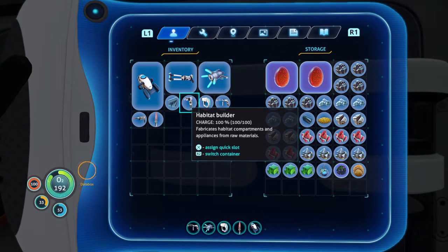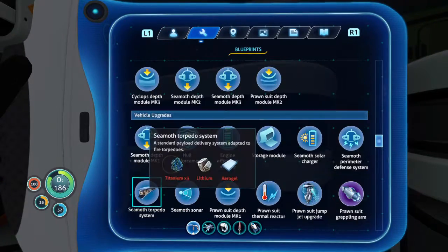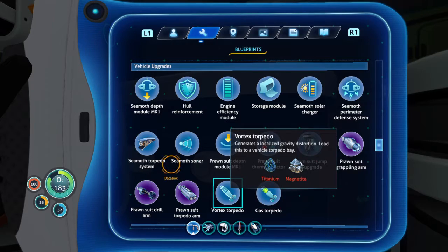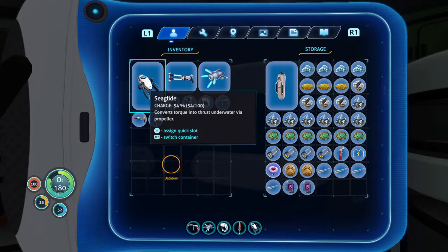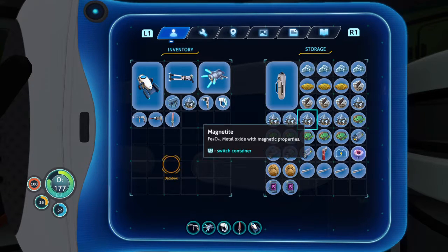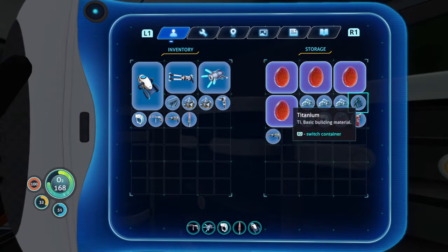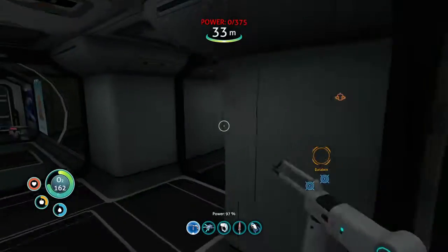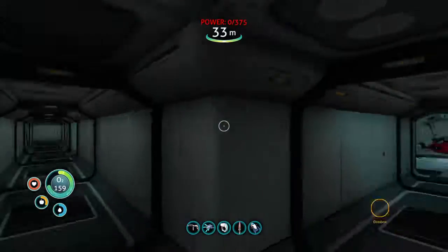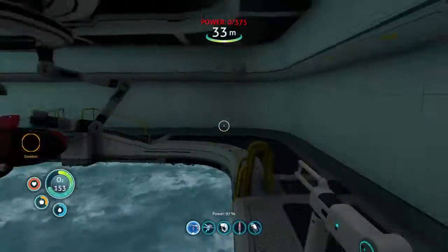I'm also going to make - oh, we got rid of that titanium. That's fine. We're going to make pretty much torpedoes, which is insanely OP. We just need two titanium. There we are. Can only make it in the fabricator over here but it's offline. Anyways guys, hope you enjoyed - be sure to leave a like, subscribe for more videos like this. See you!